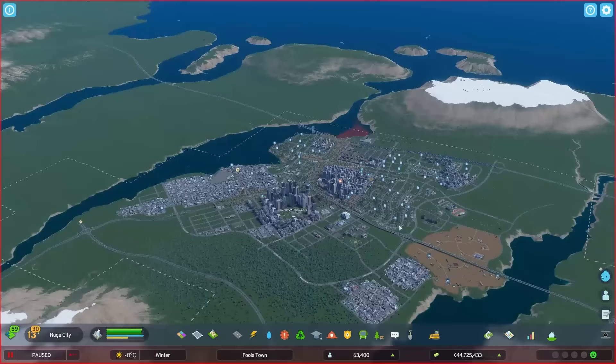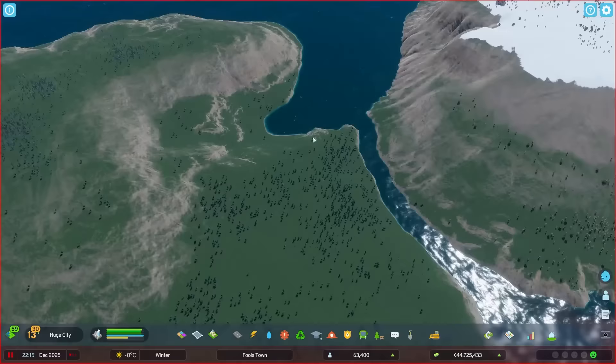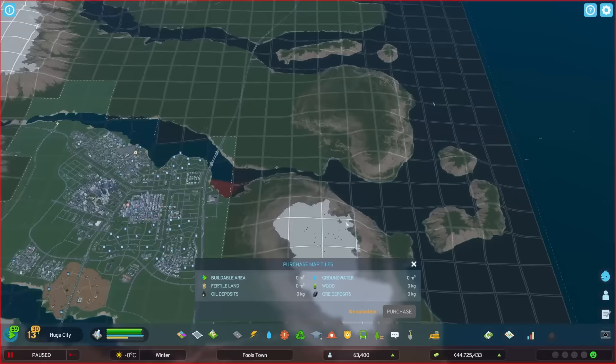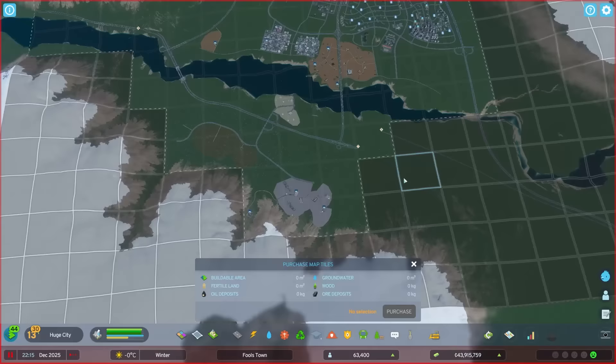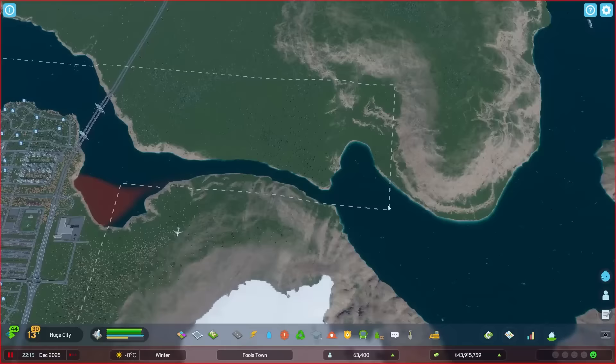I was taking a look at where I could place down the cargo harbor. I like this little section here — I like the idea of ships coming into this little bay area with a nice little river leading out, building a cargo harbor around here and having the ships come in, unload, load, and off they go. I'm going to need to buy a bunch of tiles, and I'll also need to buy some more to correct the highway connection.